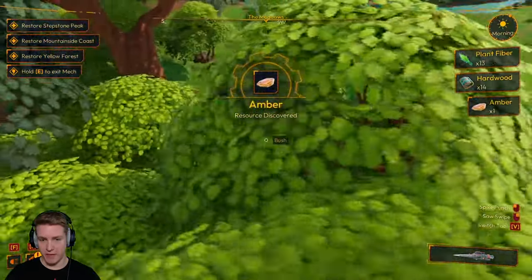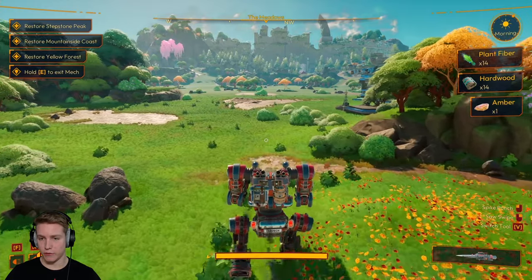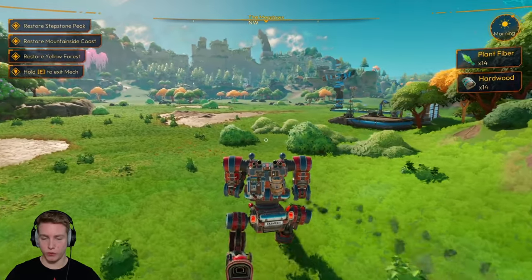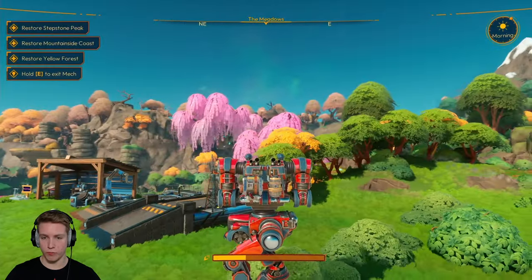In the last episode, did I upgrade this weapon? I think I did — maybe that's why I can get hardwood now. Raining wood, man — and amber, raining amber as well. That has to sell for a lot. I can't wait till the merchant gets here. She's going to have new things for us and we're going to be able to sell that amber.